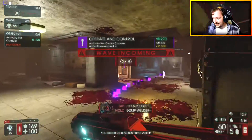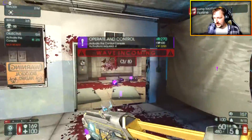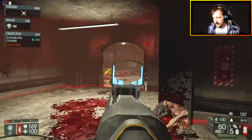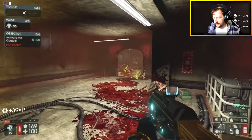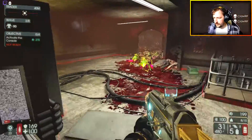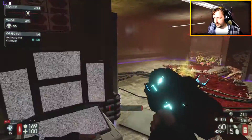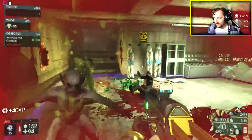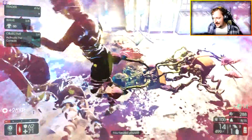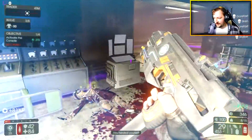Oh hey, shotgun. The air filtration system is on, but it's drawing more gas into the building. You need to get to the basement to reverse the flow. I suggest you do that while you can still breathe. And that's just the thirst cause. Just picking them off. Activate the console. Done. We have to clear out the dead.